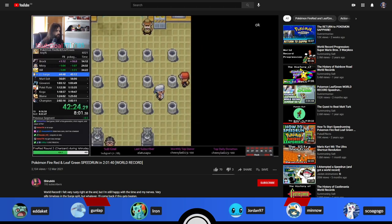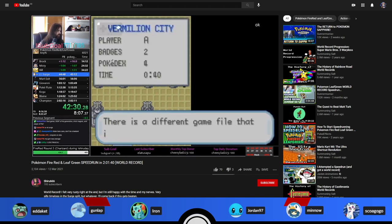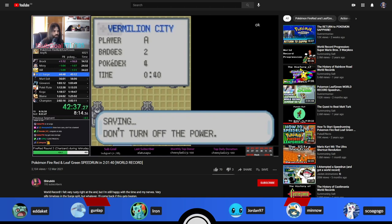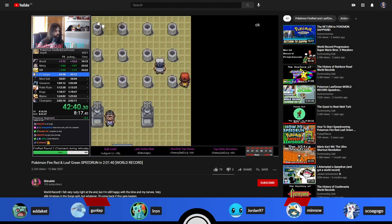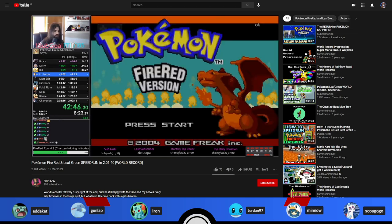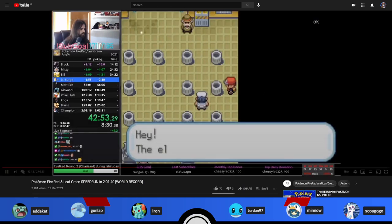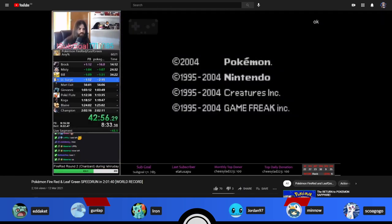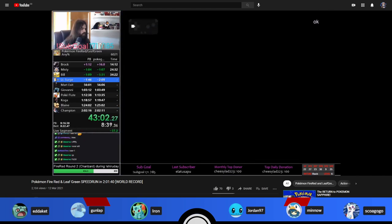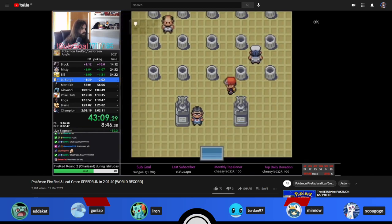Moving on to a world record: this is Shiru's Fire Red/Leaf Green any percent world record at 2:01:40, beating the old record by about 30 seconds. The old record was a low 2:02. He got trolled a little at Surge's gym — bad encounters and hit a spinner — but overall put together a really solid run and currently holds the record in all main Gen 3 categories: Fire Red/Leaf Green, Sapphire any percent, and Emerald any percent glitchless.